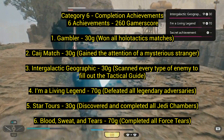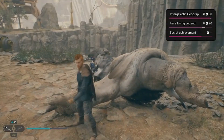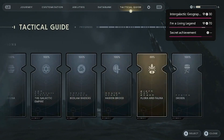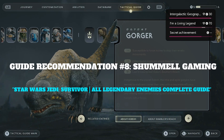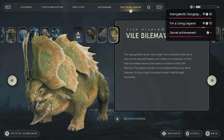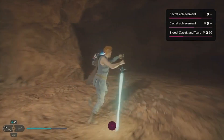Number three: 'Intergalactic Geographic' — 30 gamerscore. Scan every type of enemy to fill out the tactical guide. Number four: 'I'm a Living Legend' — defeat all legendary adversaries. I got both at the same time. I was killing legendary adversaries and scanning everything as I went. Near the end I had about eight legendary adversaries left. Check the menu to see which enemies you haven't scanned, then use a guide to find the remaining legendary adversaries. Fast travel makes this manageable.